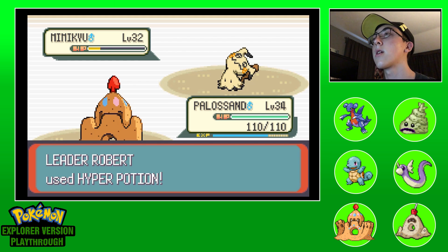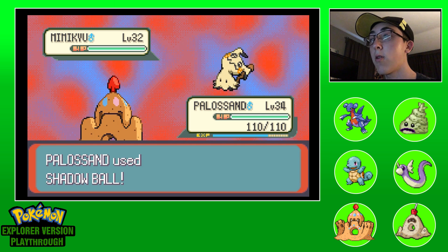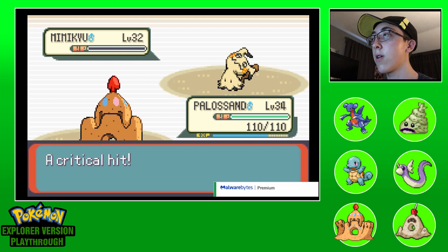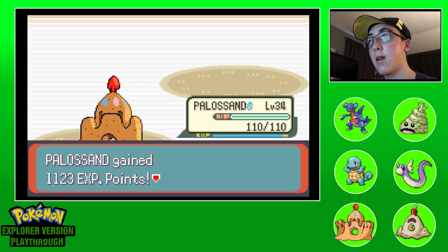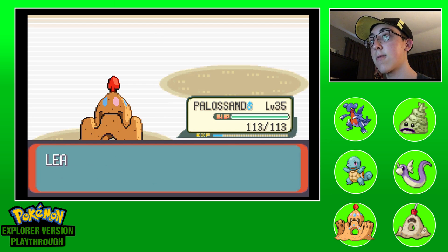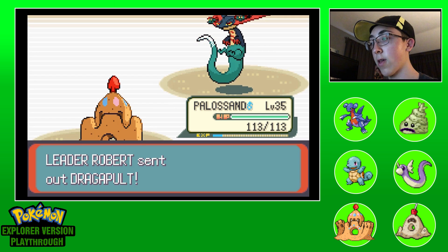He's gonna heal - that's a good sign, we're not dead yet. Can we get a crit or a higher roll? Critical hit! We got a super effective critical hit! Yes, that's what I needed and we leveled up!